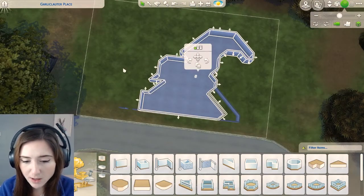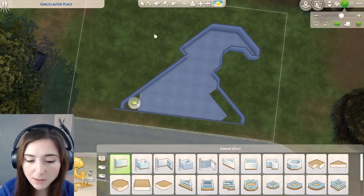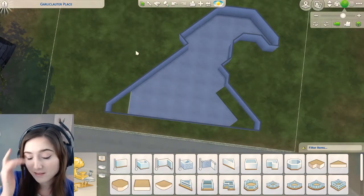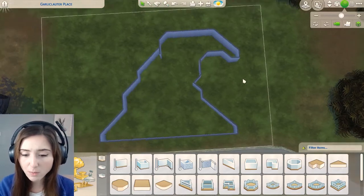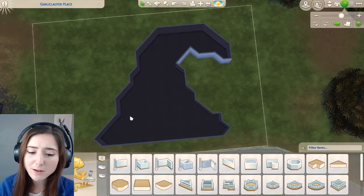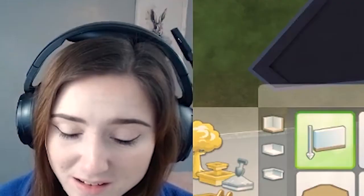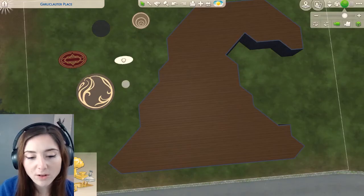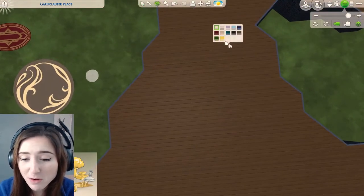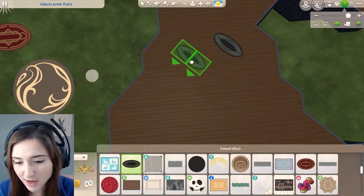I feel like he needs to be chunkier. Hogwarts, Hogwarts, Hoggy Hoggy Hogwarts — teach us something, please. Because I clearly don't know how to build and I really need some help with this. That's looking more like it, isn't it? I think that's a bit better, to be honest. I know it's not perfect. I just don't know what else I can do to make it better. He's got like oval angry eyes type thing — that's what I'm going for. Okay, we have to keep our expectations low. This is The Sims, remember? I'm going to just try him to my best ability.